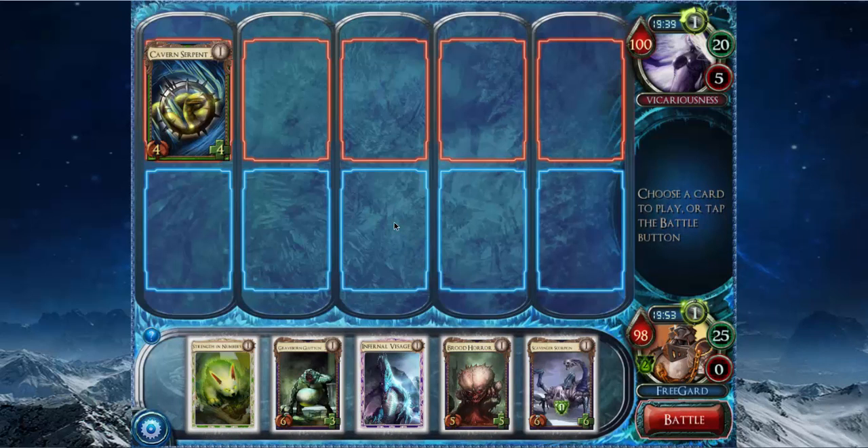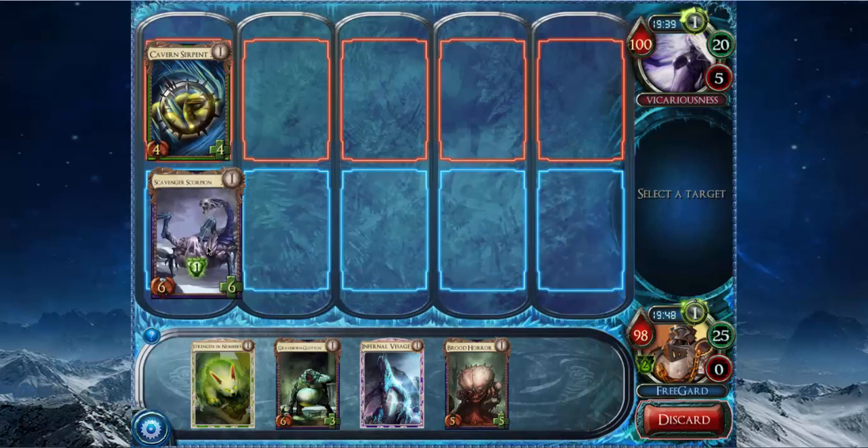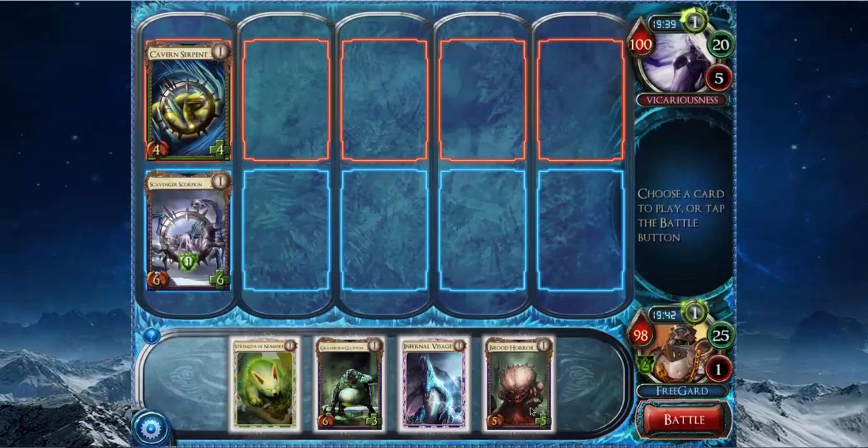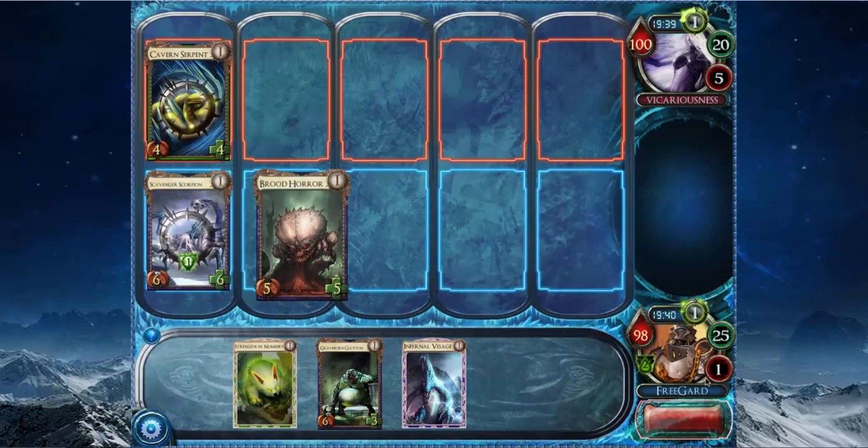My hand's not that great. I'm going to play the Scavenger Scorpion to block that Cavern Serpent, because it lives — unlike Graveborn Godden — and then play the Brood Horror, because I don't want to pump the Scavenger Scorpion. I would rather pump cards that are good.